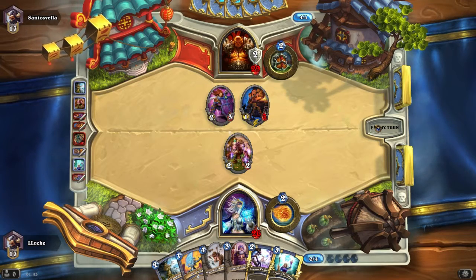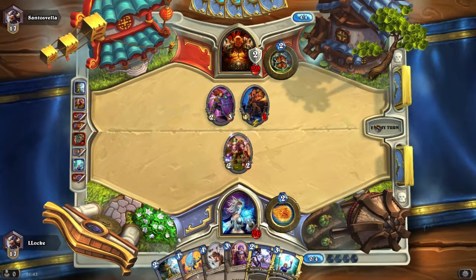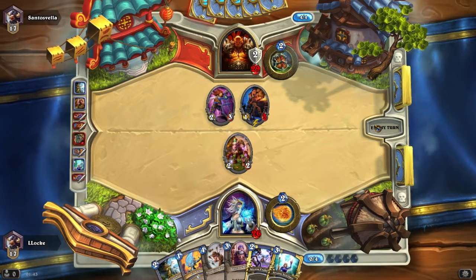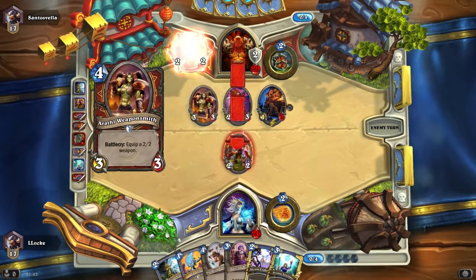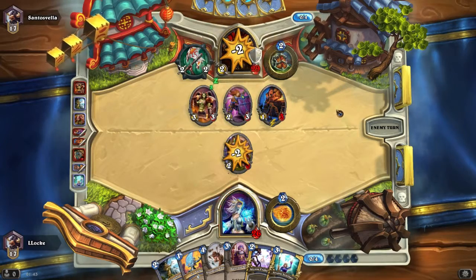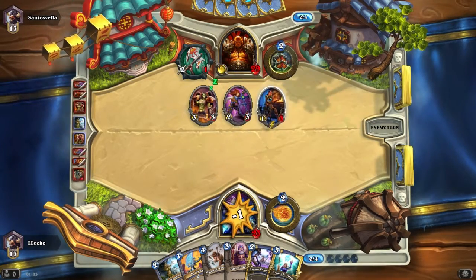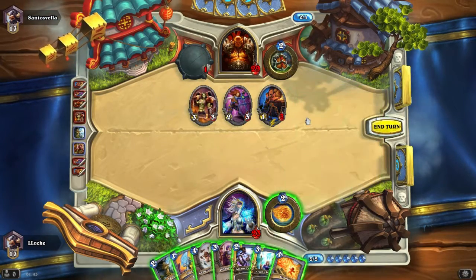There's a nice little combination here. I'm going to need to get rid of that Frothing Berserker, which I can do by playing Sorcerer's Apprentice with Frostbolt. That leaves me with even one more mana. At least this time he can't trade that nicely — or maybe he can. He has quite a decent board presence at the moment.